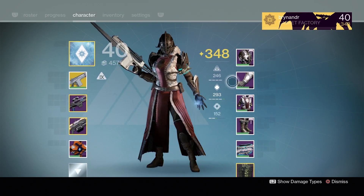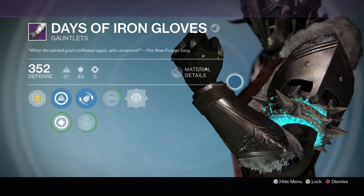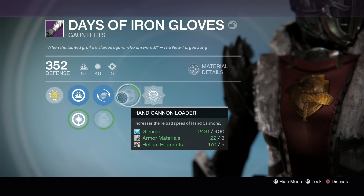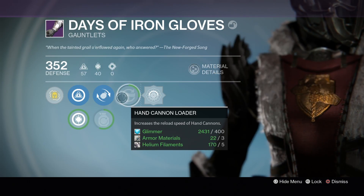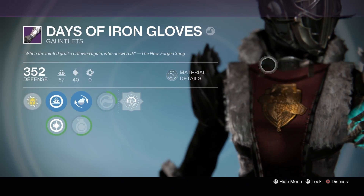All versions of it seem to have the arms come with a Hand Cannon Reload perk — that seems to be on every single one. You can reclaim the arms at level three and then re-infuse them, but they all seem to come out as Hand Cannon Reload, which is a shame. I was hoping it would be random. Now look at the crest there on the chest — absolutely beautiful.